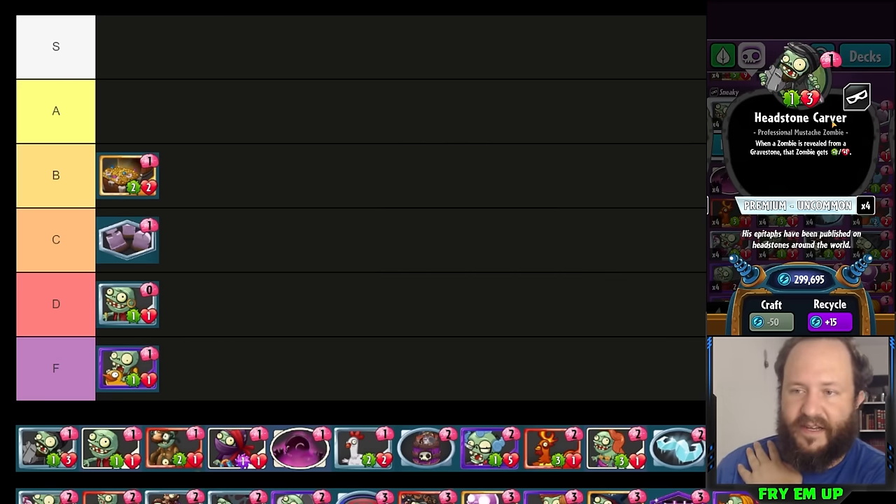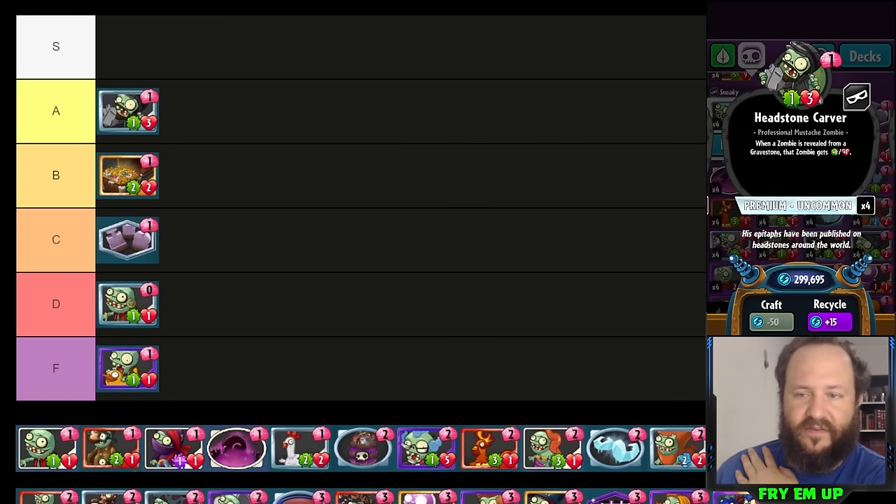If Graveyard isn't giving cards that aren't already gravestones and turning them into gravestones, it's not worth it. It is an activator for Zombot, and it works with Valkyrie — you play Valkyrie in graveyard and it pops out still with its attack. I'll put it in C tier. Headstone Carver — back in set one I thought it was one of the best cards in the game, then I stopped using it, but thinking about it more, I still think it is one of the best cards.